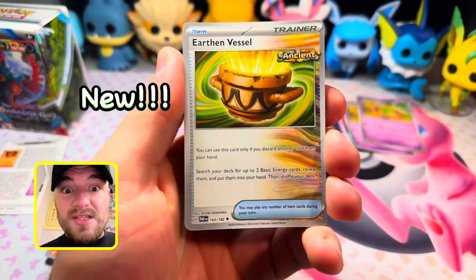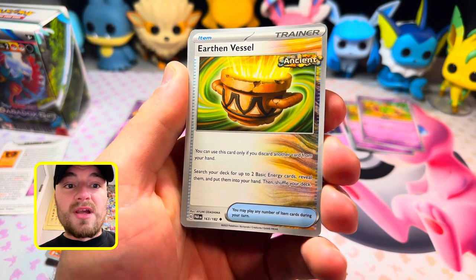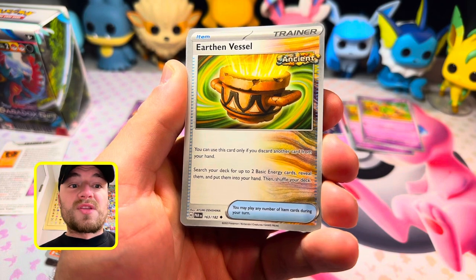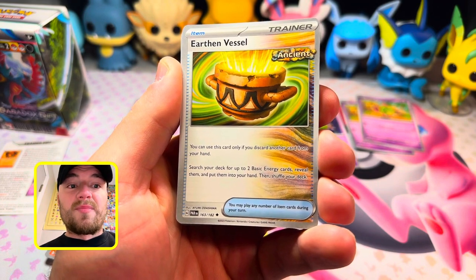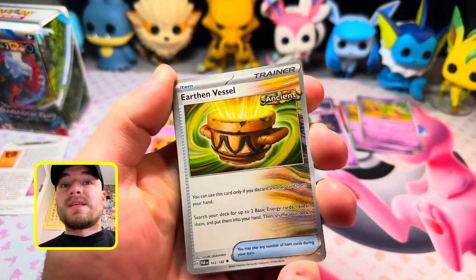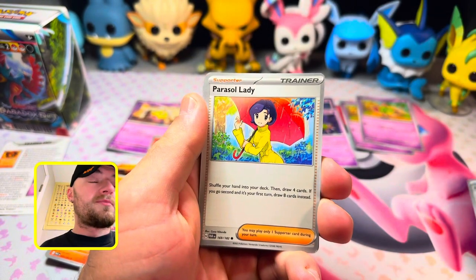Earthen Vessel is a new card for the ancient Pokemon. You can use this card only if you discard another card from your hand, then search your deck for up to two basic energy cards, reveal them, and put them into your hand and shuffle your deck. This is like an energy expediter — not bad at all.